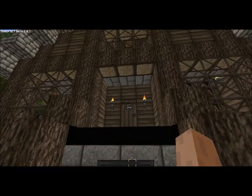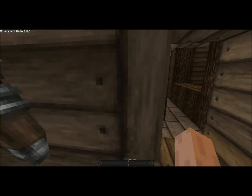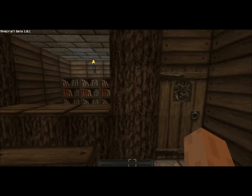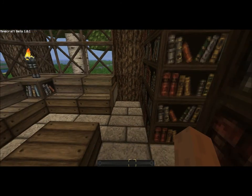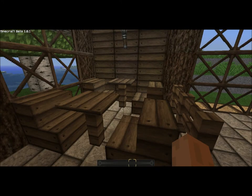This is a kind of library — actually, this is a library. Let's go inside. I suck at walking. This is the inside of the library. I really like this building. It's very nice — I built it okay, but it still looks very nice, I guess.